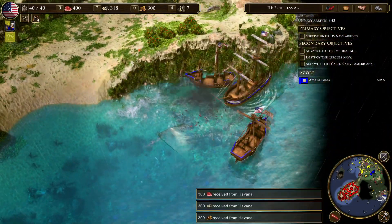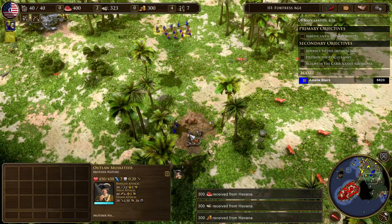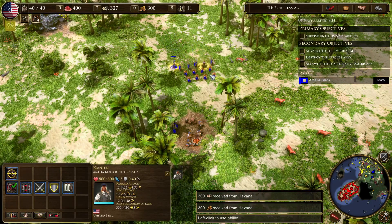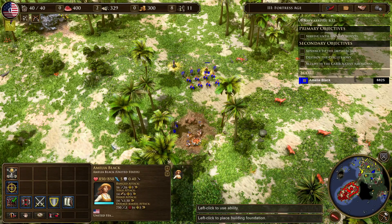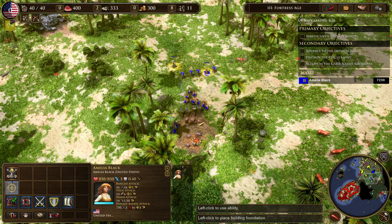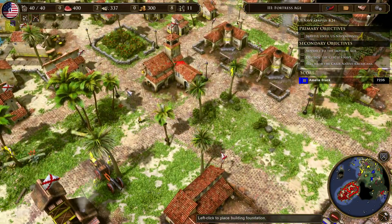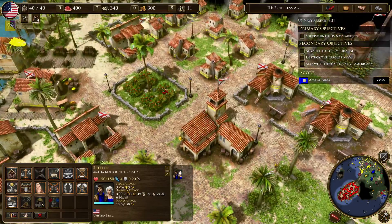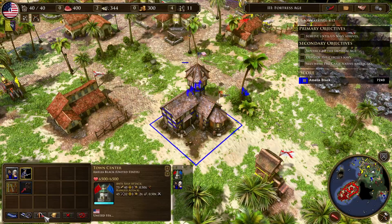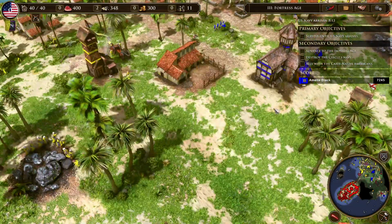You actually won that encounter — nice. You can maybe come down here and liberate some villagers. You can snipe these guys here, please. Didn't I tell you to go to these berry bushes here? Guess I accidentally clicked on that — never mind. Get over here, please.